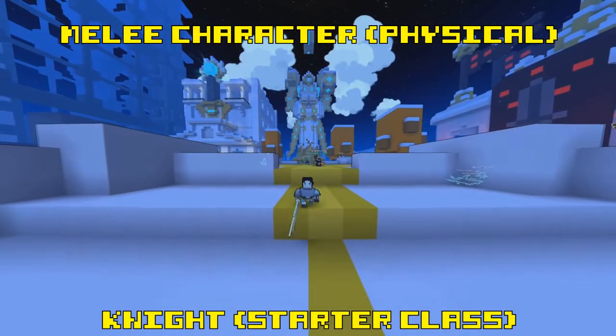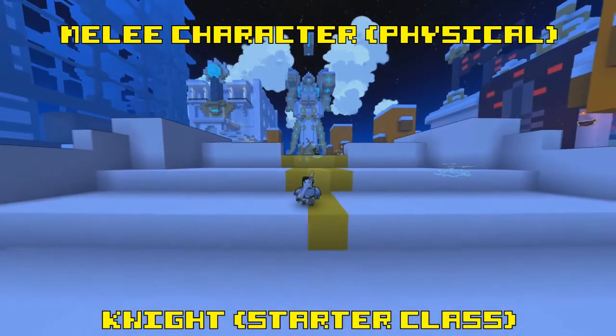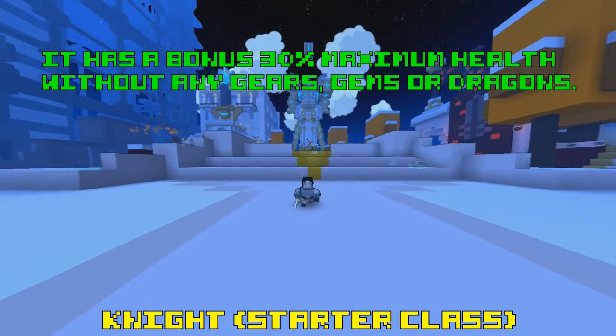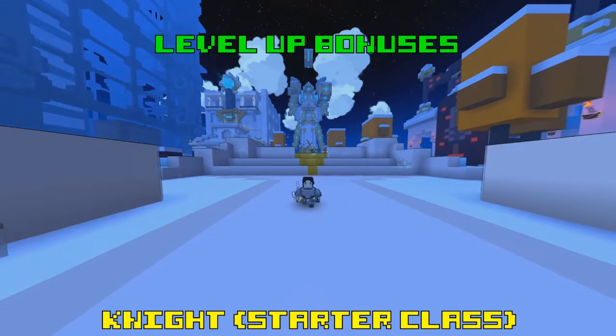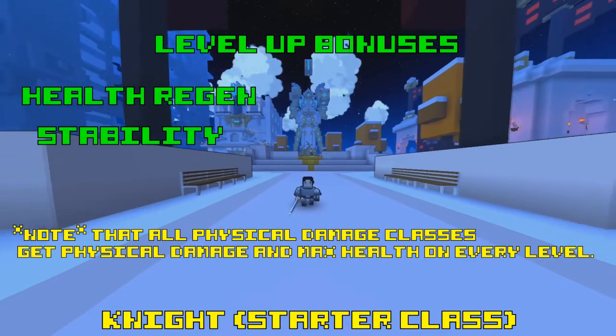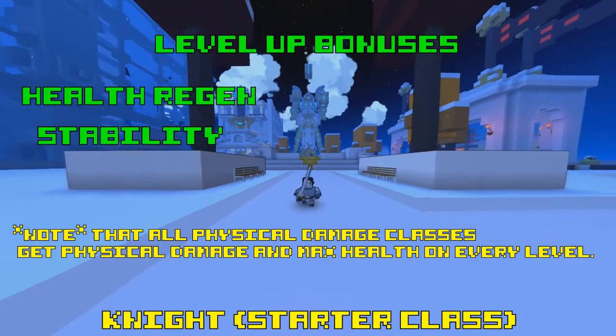The Knight is a physical-based character that uses melee as a weapon of choice, so its focus is close-range combat. It has a bonus 30% to its base maximum health, and when you level up you get health regeneration and stability, so this class is one of the easiest classes to get the highest amounts of maximum health.